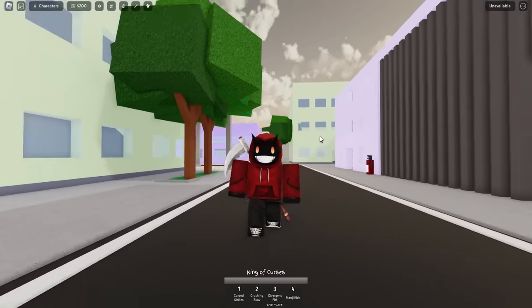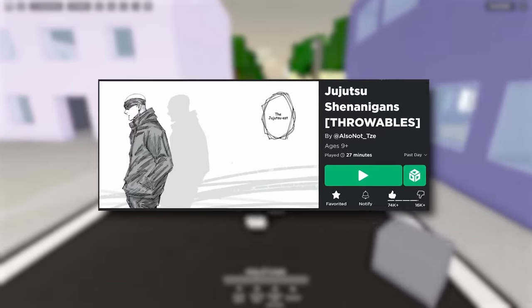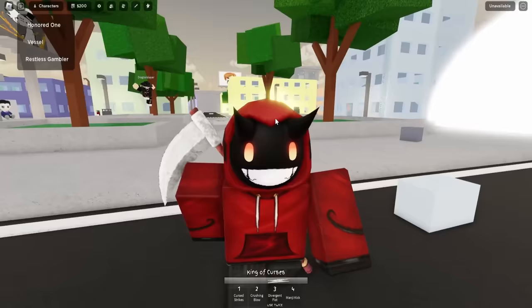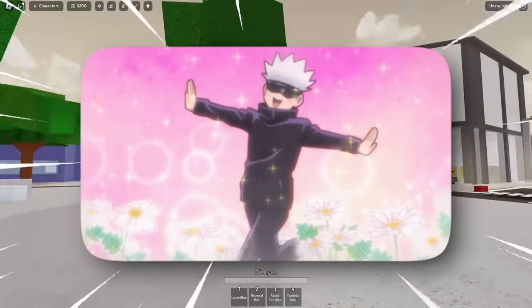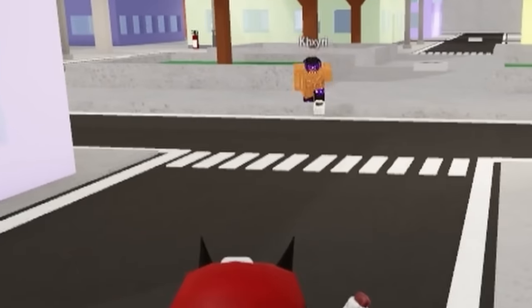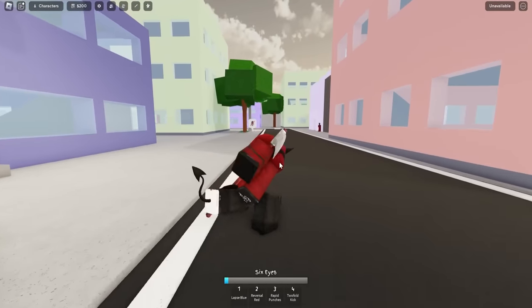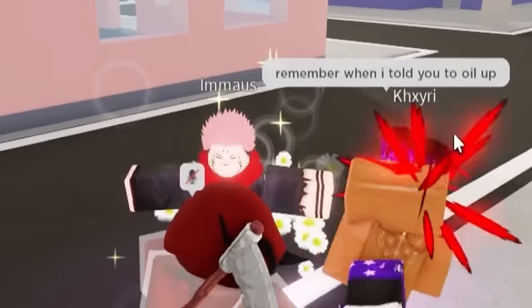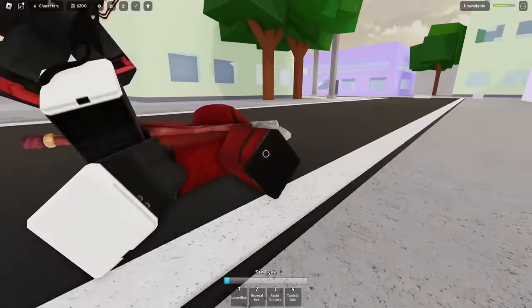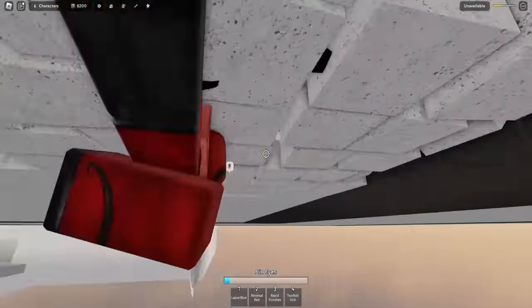Now for the next game — the next Gojo Sorcerer moveset — is in this game called Jujutsu Shenanigans. Since bro is the honored one, of course the Gojo ultimates here are freaking overpowered. It looks like our friend Kairi joined us here. Is bro wanting revenge? Why is he running towards me? Bro said remember when I told you to oil up.